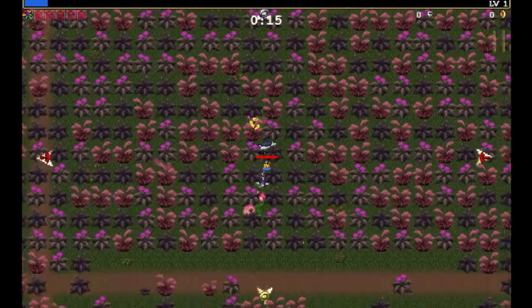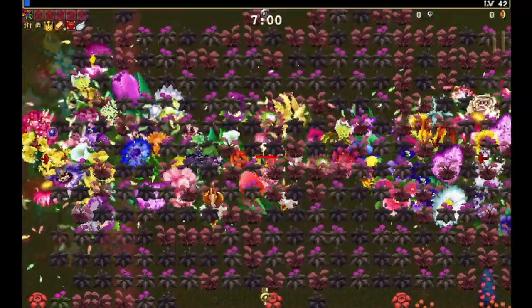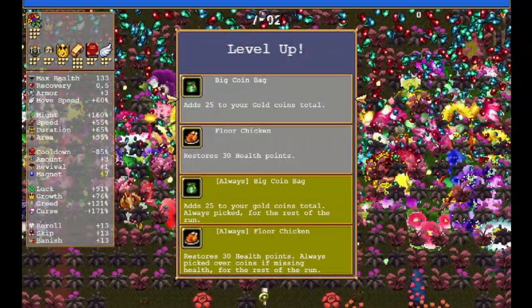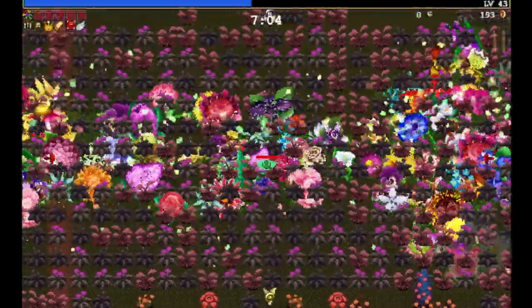And then we're going to start doing the Cha Cha Slide. After we get all of our items fully upgraded, we will be offered between Chickens and Big Coin Bags, and we are going to always choose Big Coin Bags, as this scales with greed.